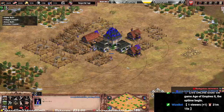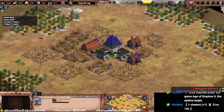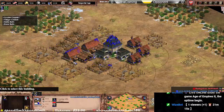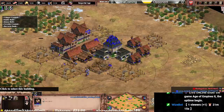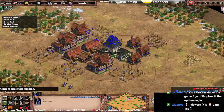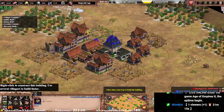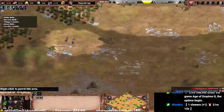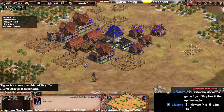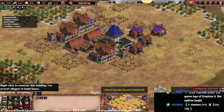Try to make the build order a bit clumpy. Add a castle here instead of there, and arrange things compactly. Don't forget to wall your villagers. Keep making houses. That's the build order for Poles against a civilization like Goths.